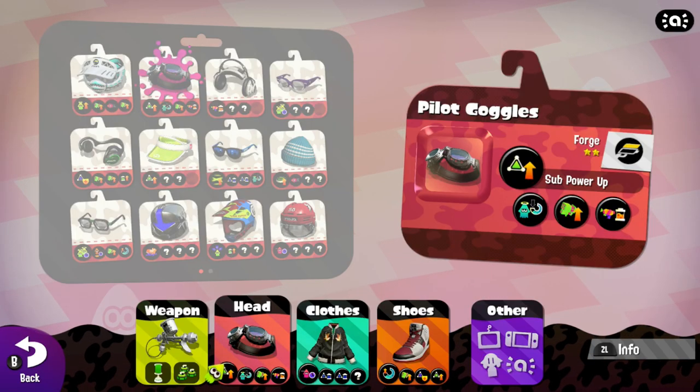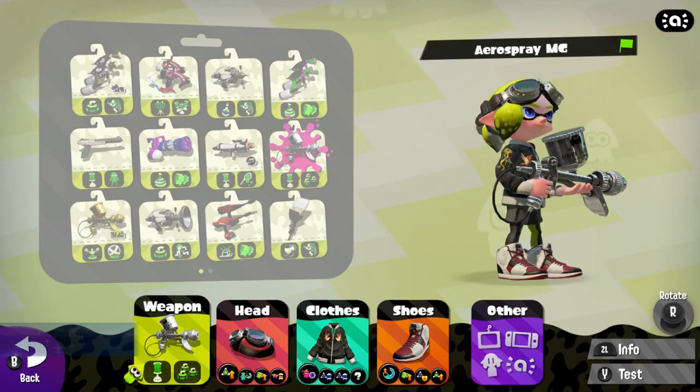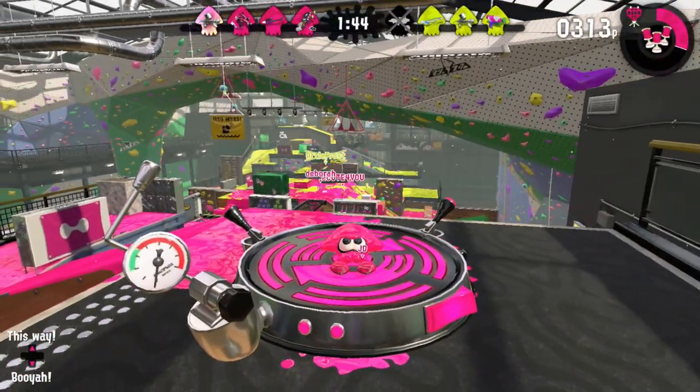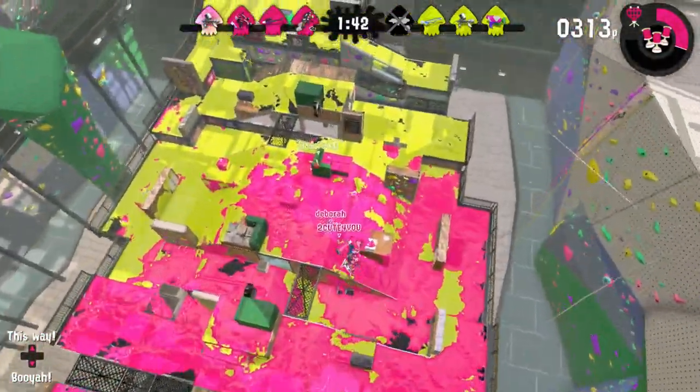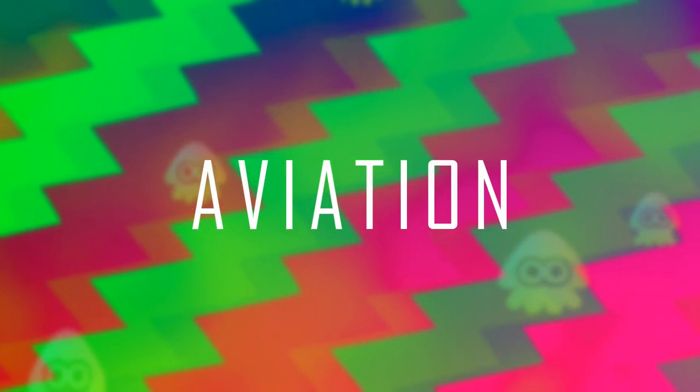If you have the pilot goggles, the birded corduroy jacket, the red and black Squid Kid 4s, and the Aerospray MG, you can create the aviation squid. The only time you'll see squids flying is when they do their squid jump, so I felt it was a play on words — birds, aviation — they definitely fit.